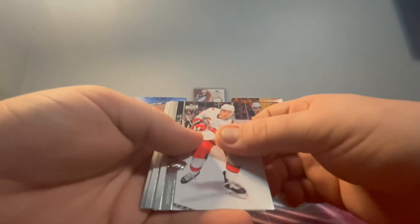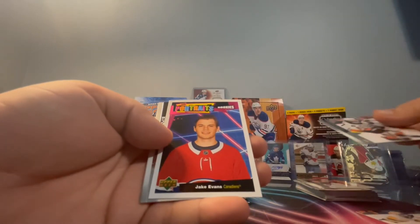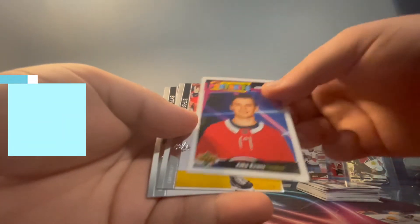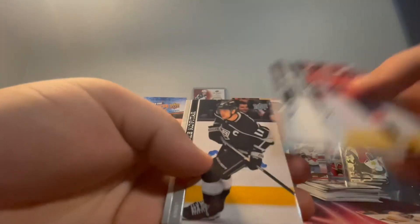Pack three - are we gonna get another hit? We got Skagy, Clutterbuck, and Raquel - and it's a Rookie Portraits! Jake Evans - I don't think we have this one. Rookie Portraits beauty. So far this box has been unreal. Also Oshi, Thomas, O'Reilly, and Kopitar.